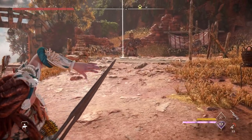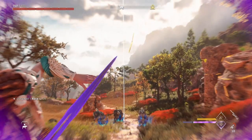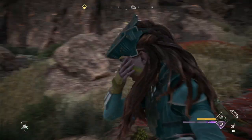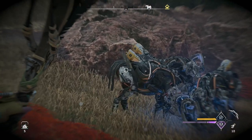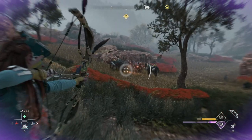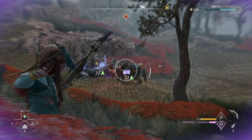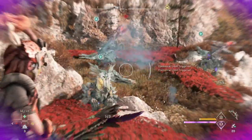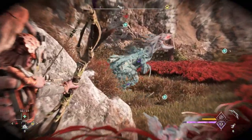My favorite technique for dealing with groups of machines has to be the splitting spike weapon technique for the Spike Thrower, because it has a pretty large AoE that is great at hitting multiple machines at the same time. The chain burst valor surge is one of my favorites for taking on machine groups. Chain burst gives you the ability to inflict damage to multiple machines grouped close together. You can combine it with the Gravesinger's Lament Sharpshot Bow — which has a 40% multiple enemy damage perk — or combine it with elemental ammo types like frost to quickly build up the freeze status on multiple machines.